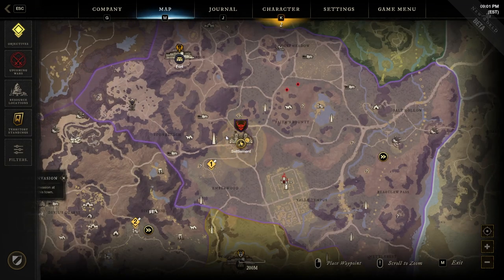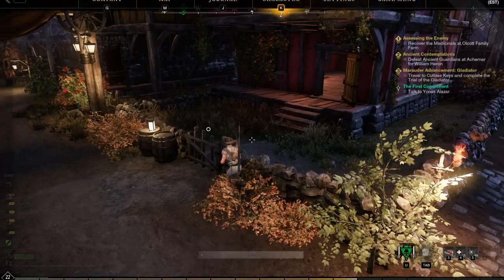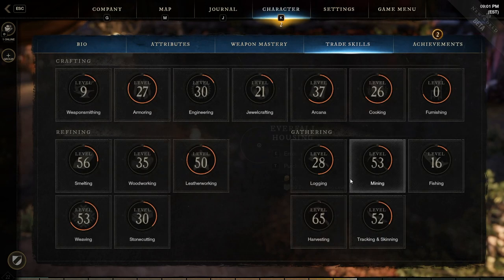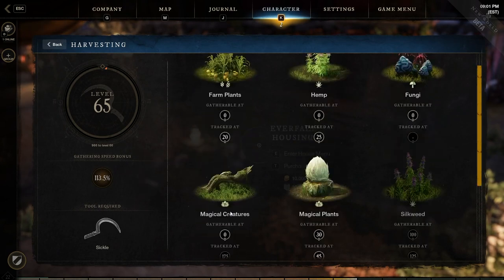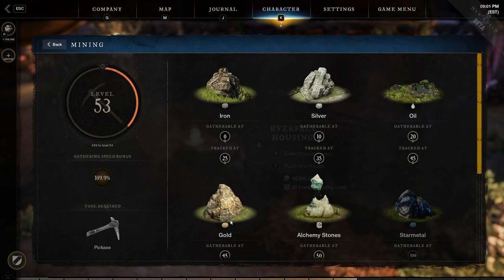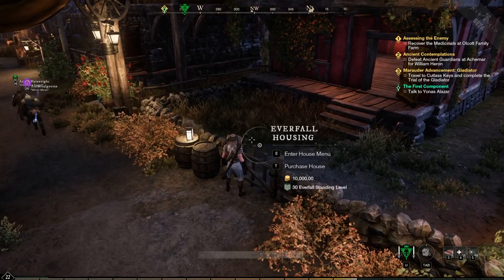Under the Character menu in Trade Skills, then Gathering, you can actually see what plants and resources look like before you go searching for them. For example, you can see exactly what hemp looks like so you know what you're hunting for in the world. Mining works the same way — it shows you what silver, iron, oil, gold, and alchemy stones look like, which is really helpful.